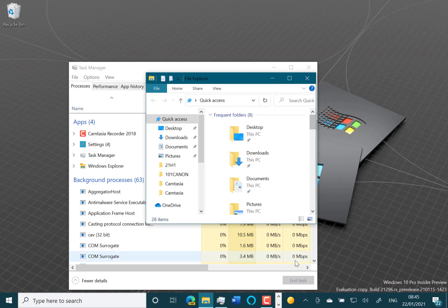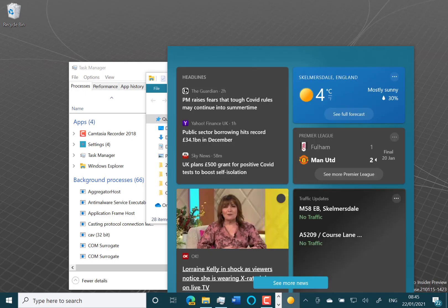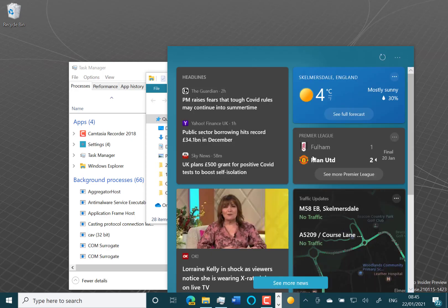They've also updated some issues with the new News and Interests section — they've shrunk down the space it needs and fixed some CPU usage issues with it as well. So that's it really with this build; there's not a huge amount to see.